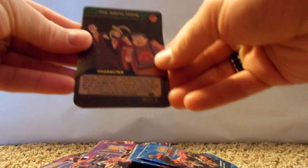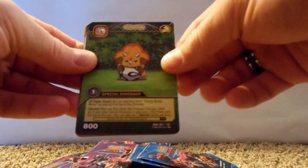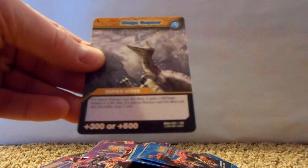All right, start out with our holo Alpha game, and then we have Chomp — really cool — then Hunting Teraposaurus, Alpha Dilaposaurus, and Mega Geyser.